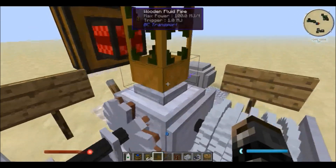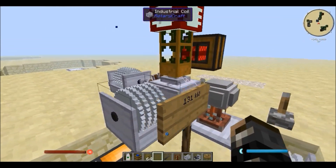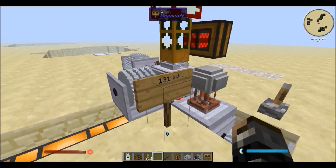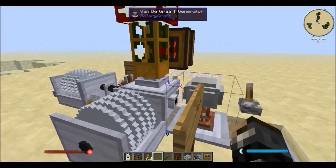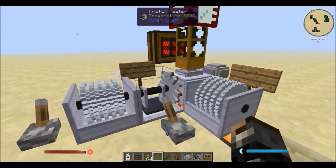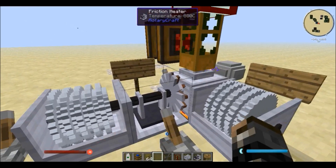Now, to make the electrolyzer work you need the Van de Graaff generator shooting electricity at it, because it is an electrolyzer after all. You also need to supply it with power — basically any amount over 131 kilowatts of power, so something like 131.1 kilowatts, and the machine is working. And finally, you also need to heat it up to 800 degrees. I'm just using this friction heater — you can see the temperature is 880 degrees Celsius.